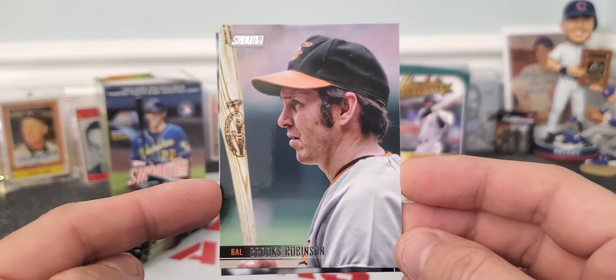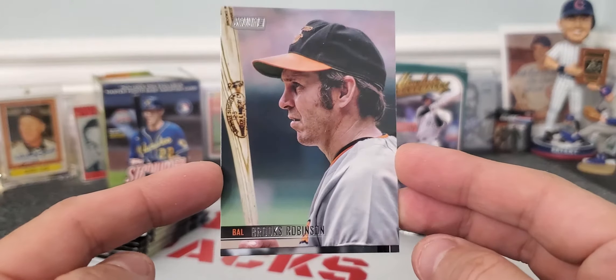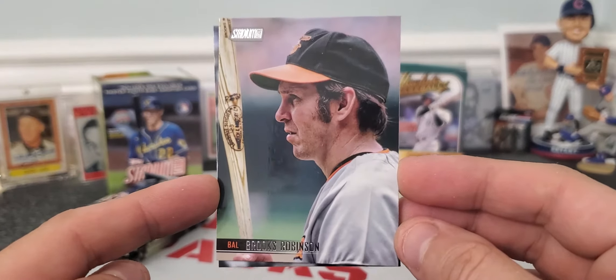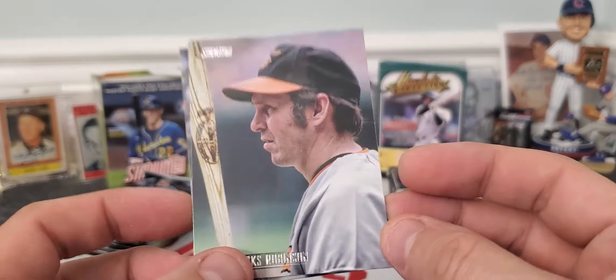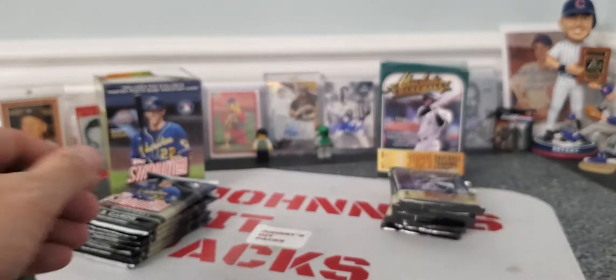Brooks Robinson. To the normal baseball player, he's a Hall of Famer, but to a TTM-er, this is golden. I am going to prep this card and probably send this out to Mr. Brooks Robinson to get signed. That is nice. And then Dunning. Next pack.